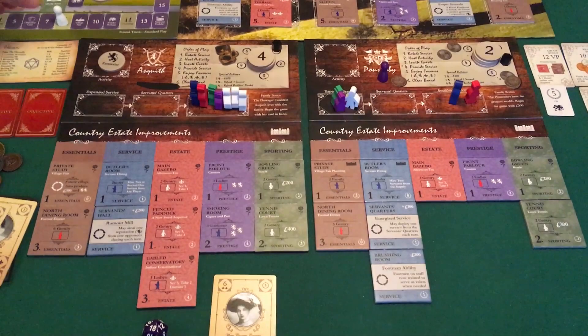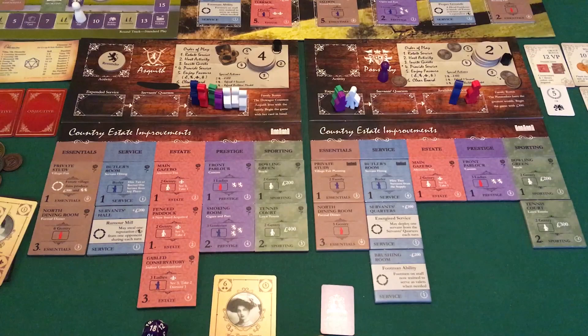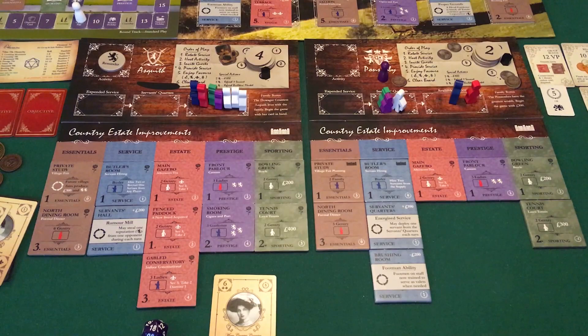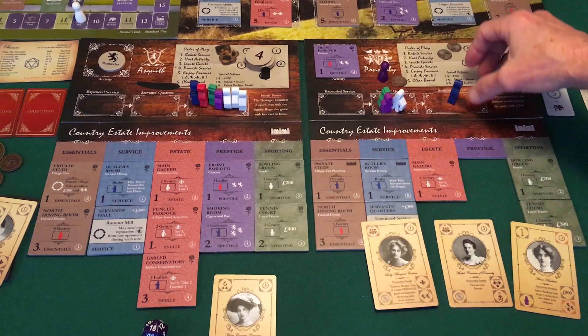We're starting a new season. We're going to have a courtship in prestige, which isn't so bad given I'm not too far behind. Village fair — we're going to get two reputation and I'm going to give him five and put two back. First player marker moved to me. I'm going to rotate service. My options are limited because I get very little reputation from ladies. I'm going to go to the front parlor and I'm going to use this heiress one more time to get that smoking room to try to tie them for the courtship this season.